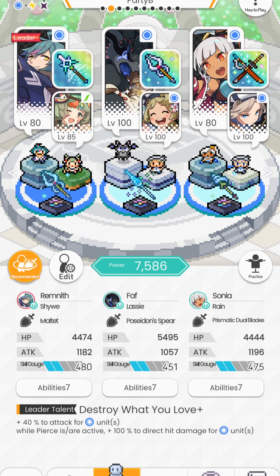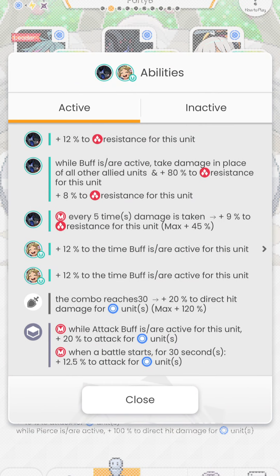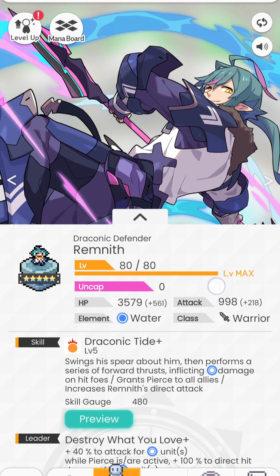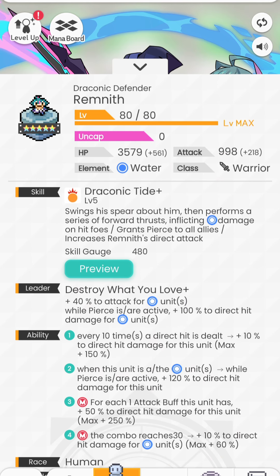The armament I'm referring to is the Poseidon Spear — let's take a look: direct hit damage for water units, up to 120%. And levitation is really good with piercing, I can't stress this enough. Remnith grants himself and the rest of his team piercing, and you need Shioe to top up that piercing buff with levitation.